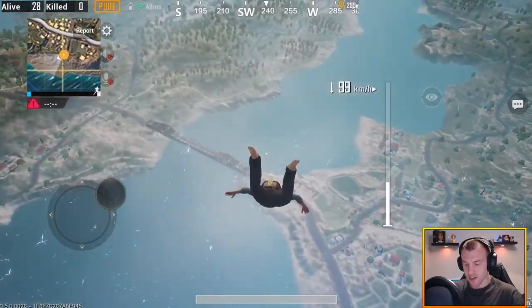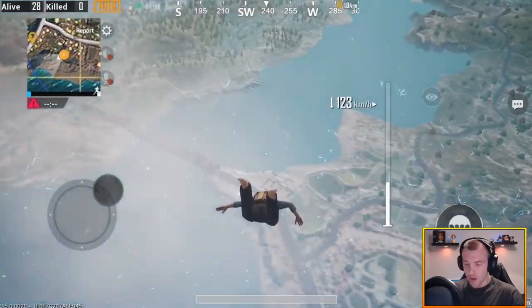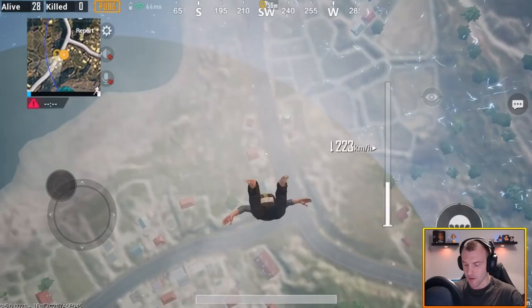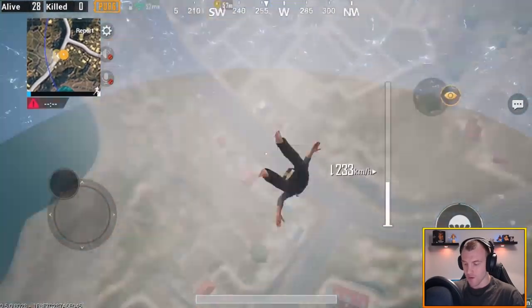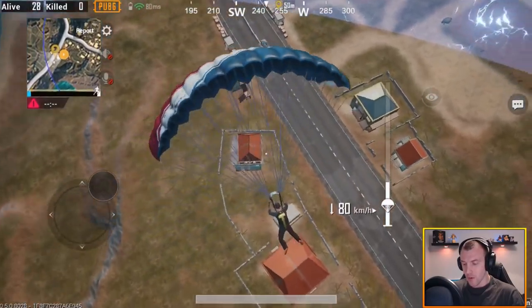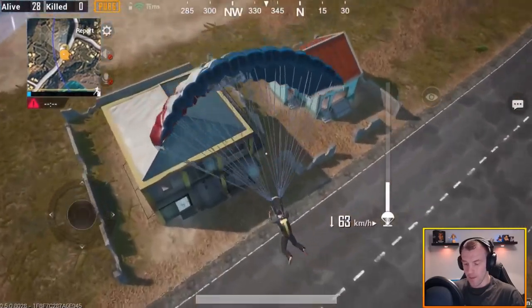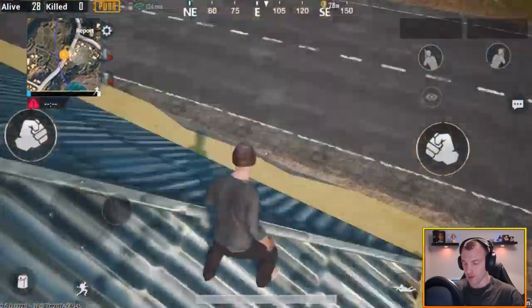Going to do a little sideways dab as we come down here. The key on these arcade game modes is to get to the ground as soon as possible, then we're just going to pick one of these random houses, keeping an eye around us to make sure there's no one else there. We should be quickly to the ground — get some weapons and take them straight out.